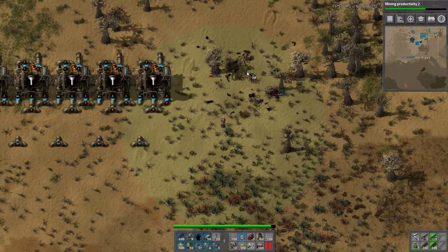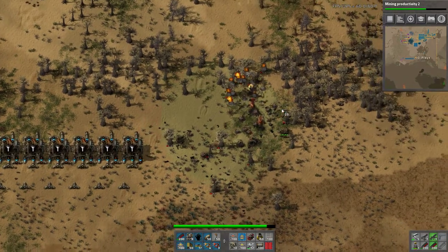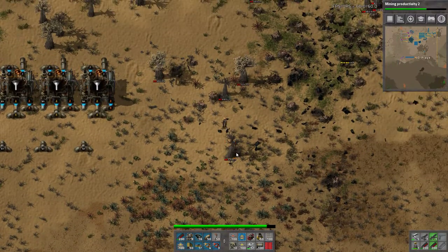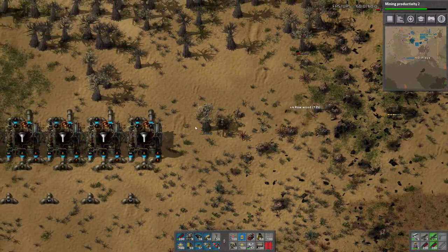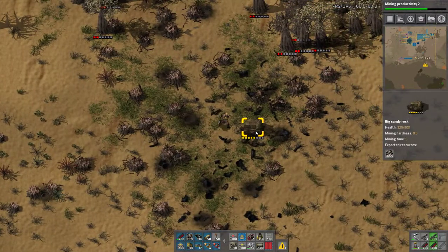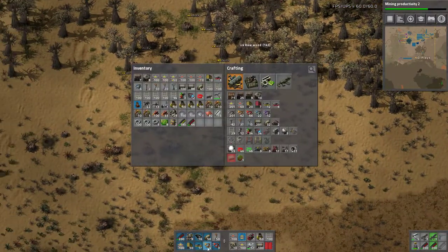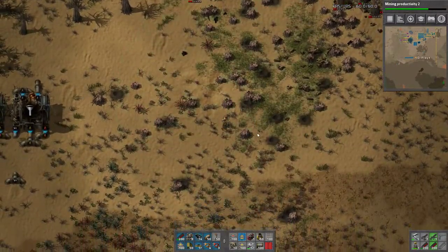Welcome back to Factorio the Tutorial with me JD - and yeah I'm blowing myself up. The trees are in the way, so I had to go. Stop healing trees! If only we could teach our factories to heal. Be gone, be gone.